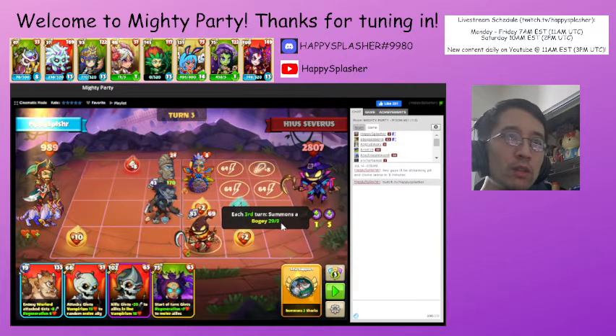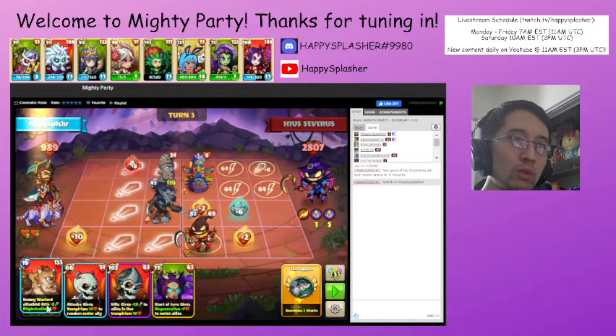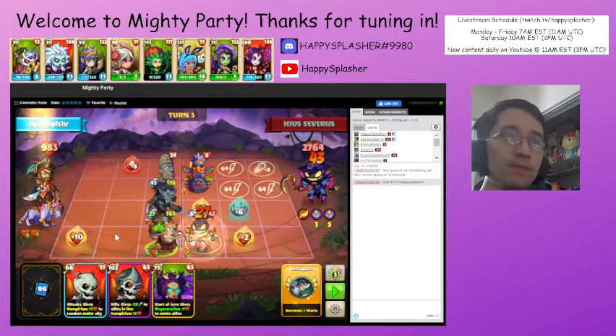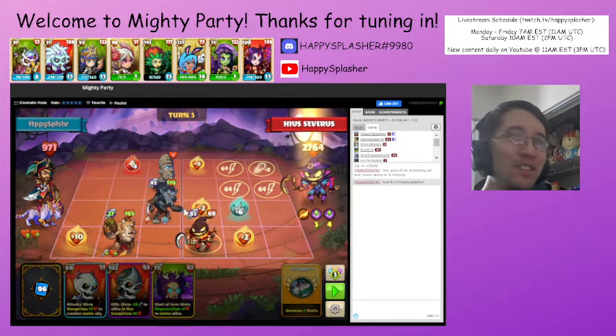Next turn they're going to be summoning these bogeys, and they have this unit over here — it has reborn and then deals damage to our unit at the beginning of the turn. Not quite enough to destroy that, so we will hold off. We're going to wait until that bogey comes out and then do our summon. In the meantime we'll put out some damage and block with our melee unit. That bogey did come up — it landed on the pentagram and was destroyed.